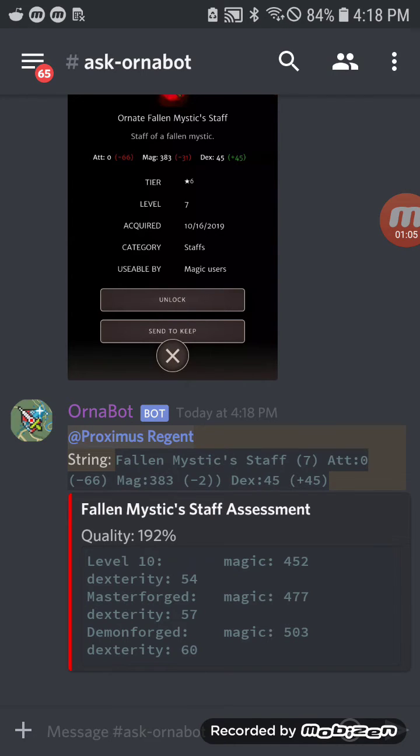It also tells you the quality, which is very important when upgrading higher level stuff. It basically tells you the amount your stats will level up each time. So you can see it starts at level 10 magic 452, up from 383 at level 10. And if you do everything right — master forge and demon forge — you could have gone from 383 all the way up to 503, with a buff of 60 dexterity.